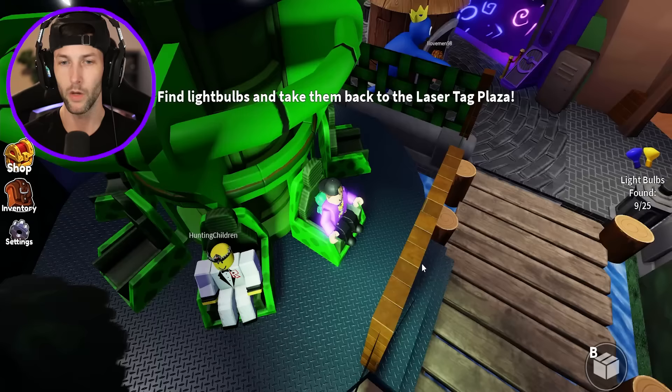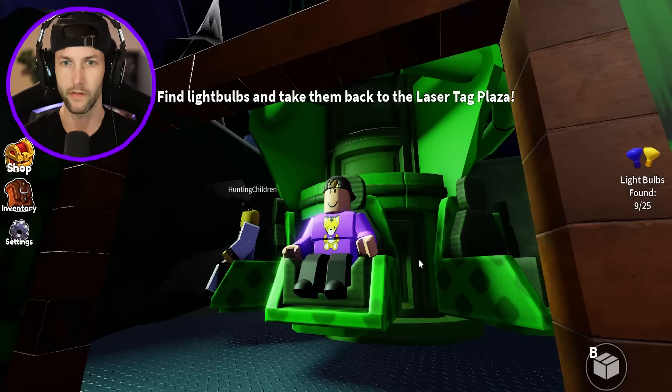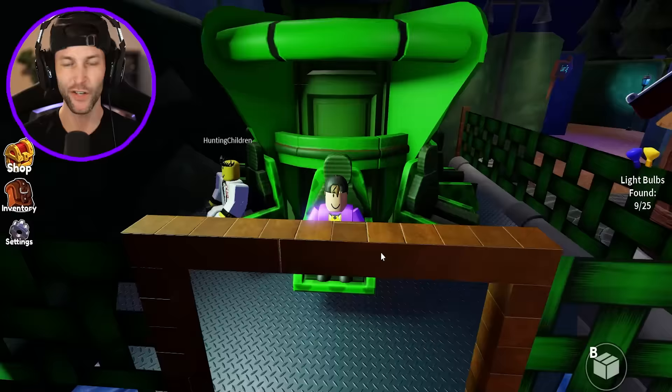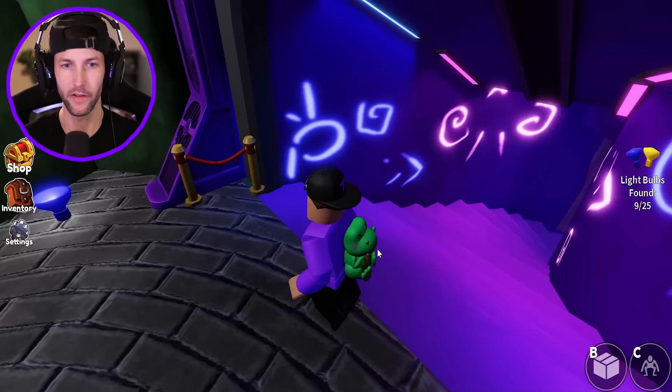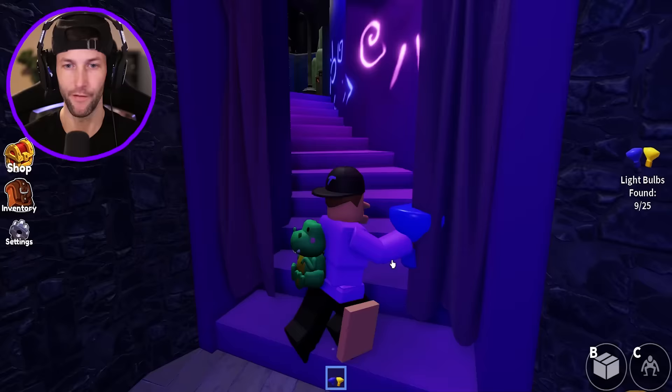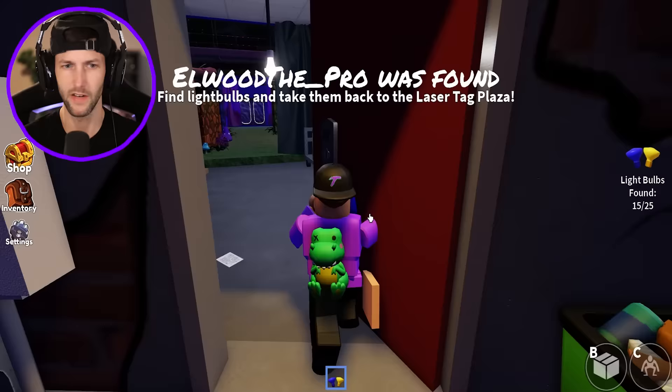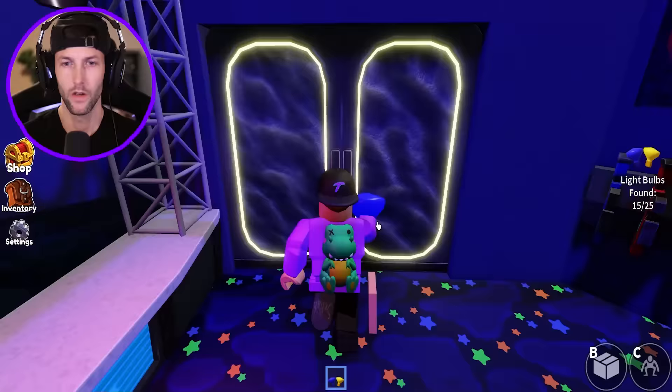I can hop in the ride. Blue's coming to get us though. I don't know if this is gonna — it is! We're on the carnival ride. This is so lit. That was fun. I need to help my friends. Let me try to find some more light bulbs. Enough of the carnival experience. I have a new light bulb, and we have to go to laser tag right here. I'm in laser tag — did I not go through the right door?